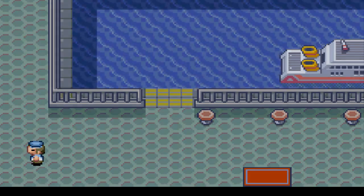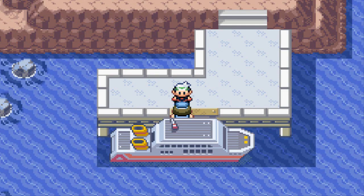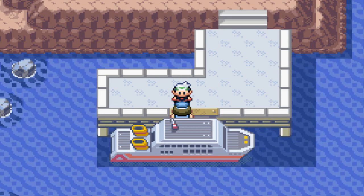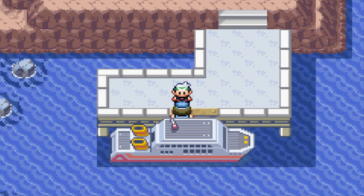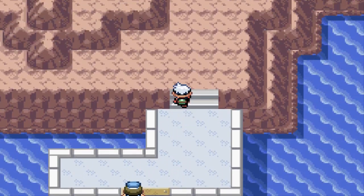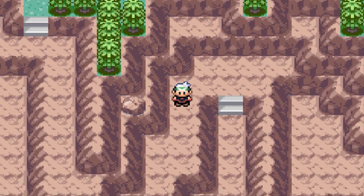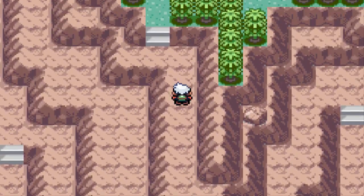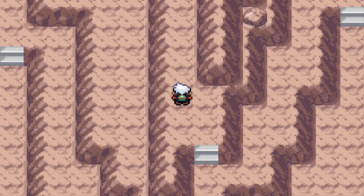Here we are — we are going, and here we are guys in Faraway Island. Like I said, I already got the legendary Pokemon legitimately in-game, so I don't need to struggle here. I got myself about seven Master Balls just in case, because we're going to be capturing Mew. As you can see, we are in a mountainous area — there are no items, nothing, just mountains and Pokemon.